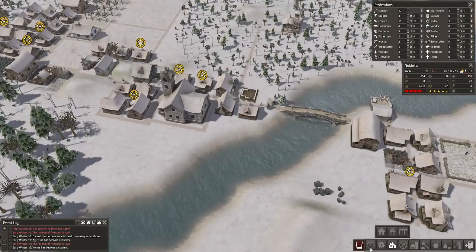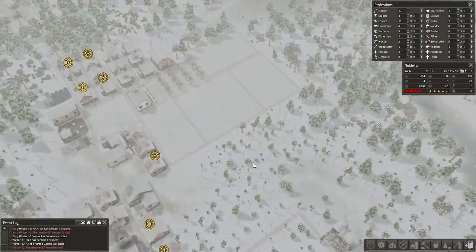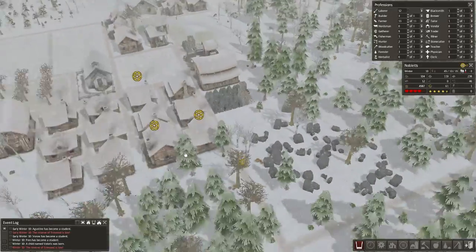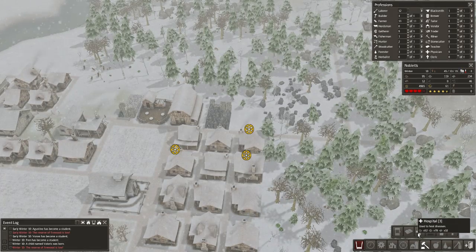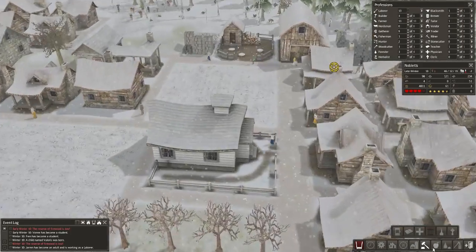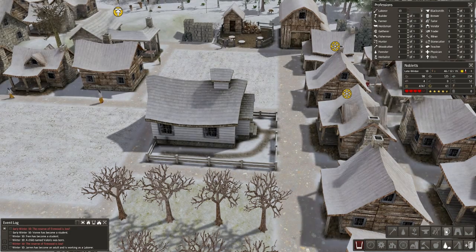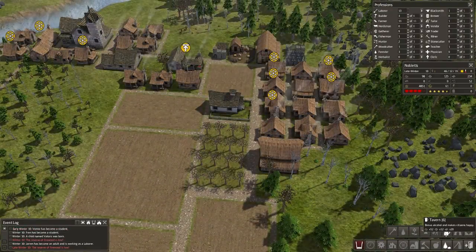Alright, so let's settle in for the winter and fast forward through. A friend has become a student. How many students do we actually have? Because there is a limit to the amount of students you can take — 13 out of 20, that's fine. We can handle that. Look at all this iron here. What uses iron? I think these bigger things use iron. 30 iron for the chapel, 32 for the hospital, 16 for the schoolhouse. None for anything else. The mine doesn't use any, quarry doesn't use any. Tailor uses 16, tavern uses 20.